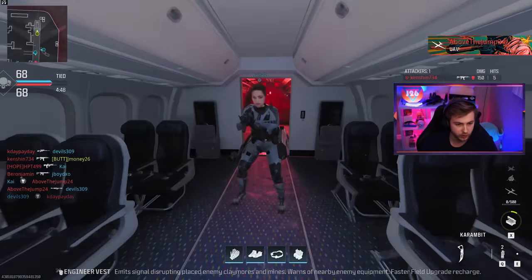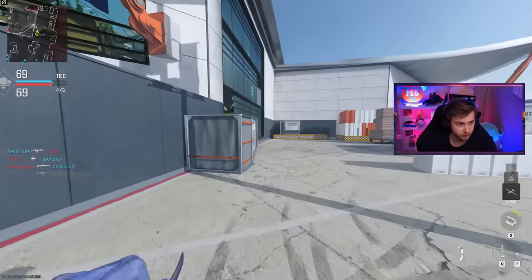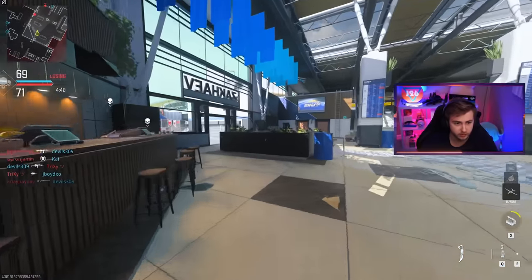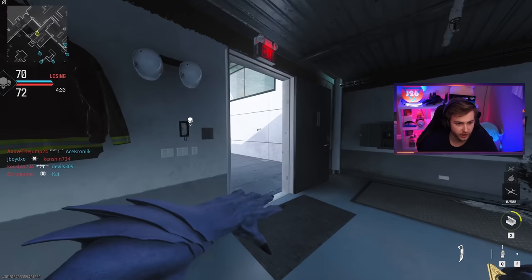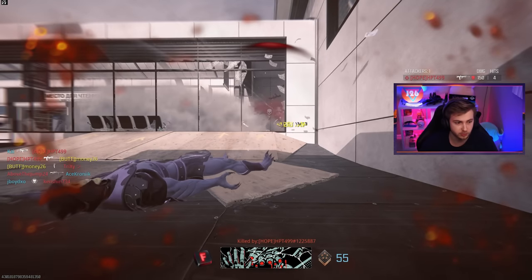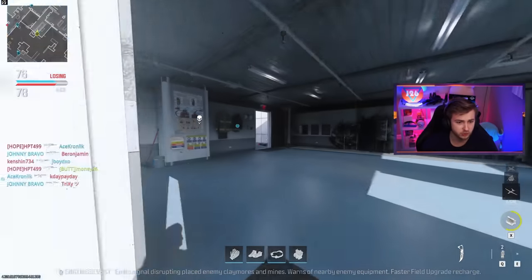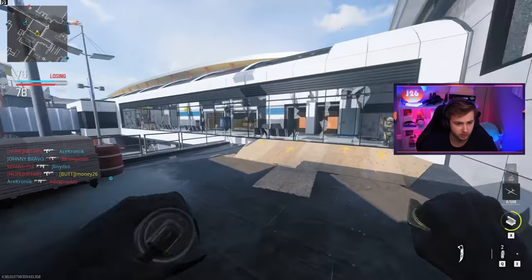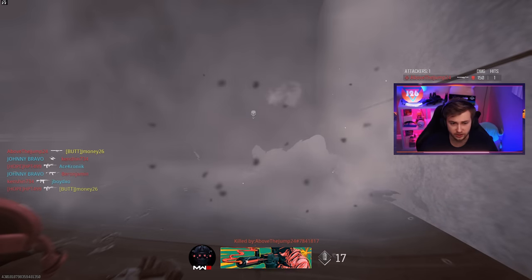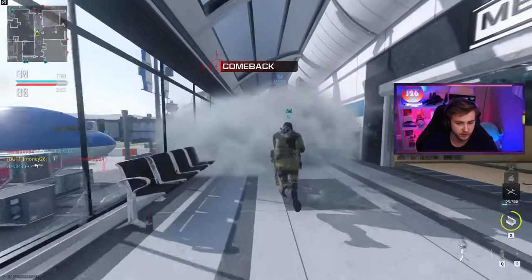It's karambit time — we need 20 kills without taking damage, which sounds pretty reasonable. But when you're making a beeline right at somebody, you're guaranteed to take damage. So we basically need backstabs or to catch people off guard. Now I wonder if that means taking any damage at all — like if somebody shoots me and I recover my health, does that count? Because they still technically damaged me. Or just killing somebody without taking any damage at all — I'm probably going to go with the second interpretation.